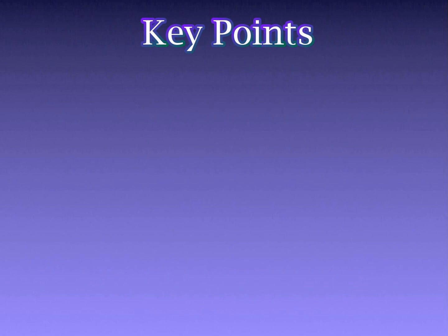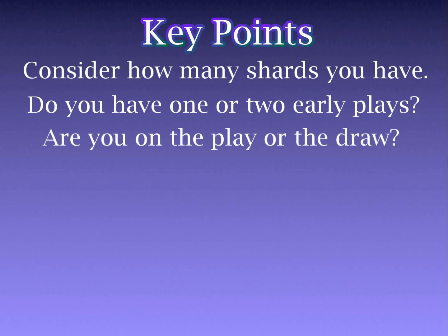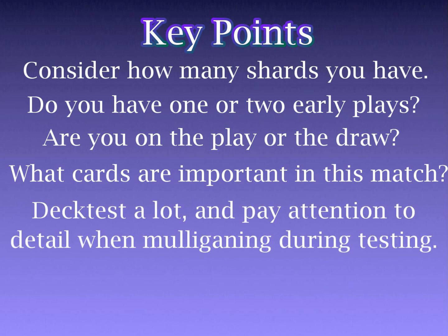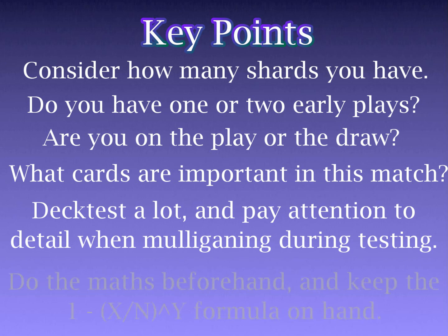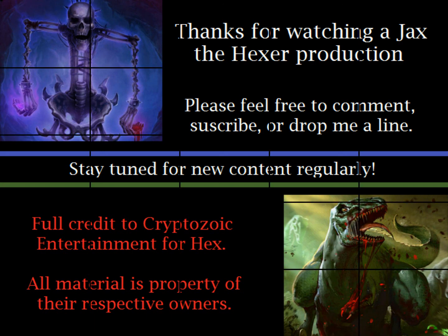To sum up some of the key points of Mulligan strategy: consider how many shards and non-shards you have in your hand, if you have at least 1 or 2 early plays, if you're on the play or draw, and what cards you've learned are important in your matchups. But perhaps most importantly, pay attention to detail when deck testing, and let that experience guide you when facing tough Mulligan decisions. If you aren't sure about any potential scenarios, do the maths beforehand and keep the formula on hand when actually playing matches. It's worth taking 2 minutes of your clock to make the right call rather than guesstimating and getting it wrong. That, ladies and gentlemen, has been a look at Mulligan strategy — I hope you've taken something away from it, and it will help you be a better player when we finally get to play Hex. As always, remember to keep being Hexceptional. Thank you very much.